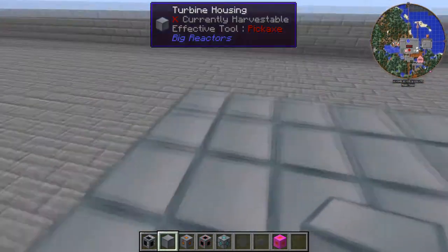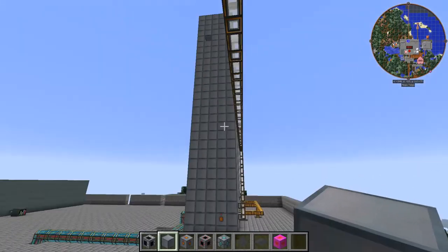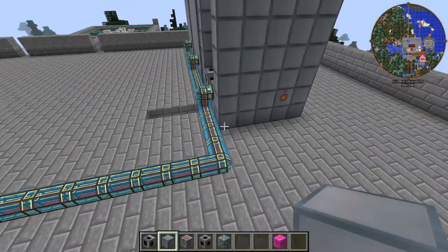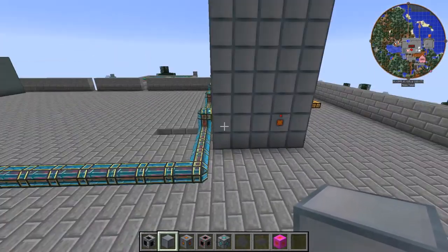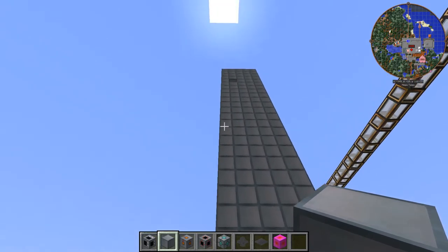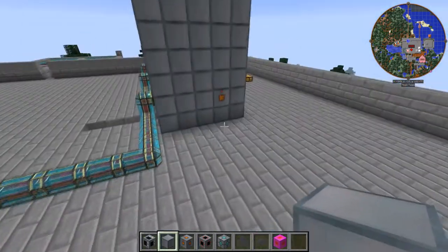So what you can do then, if you so choose, is build the corners up 28 blocks tall from the bottom.